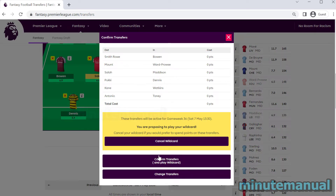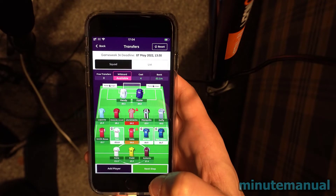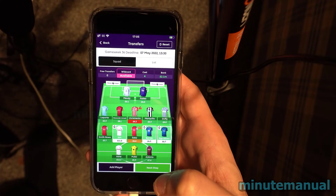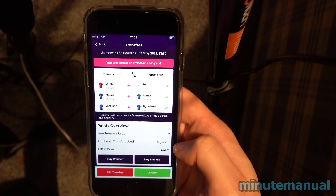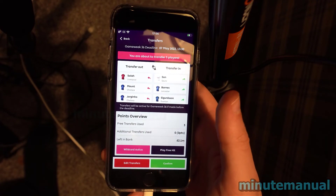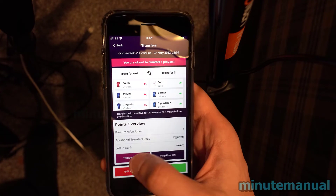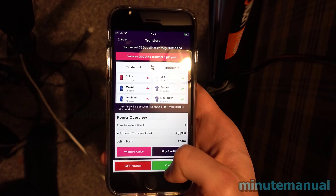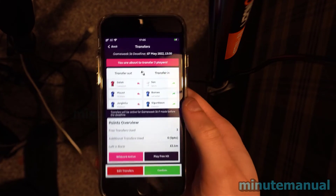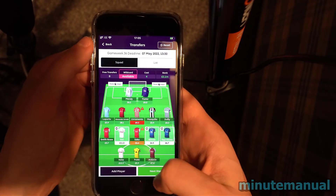Now let's go over to the FPL app to see how it's done there. Once you've made all the changes you want, click on 'Next Step'. You will see the 'Play Wildcard' button towards the bottom, above 'Edit Transfers'. Click on that and the points will turn to zero, then click the green confirm button and the wildcard will be active — that's how you do it on mobile.